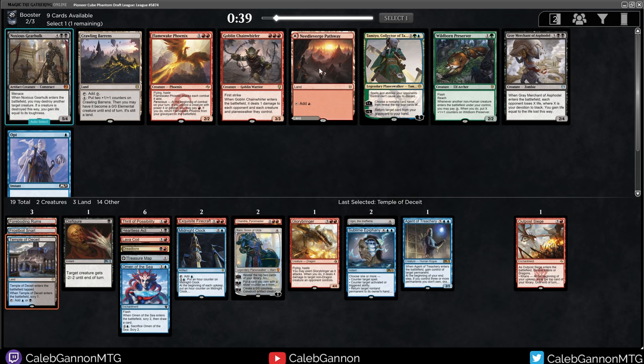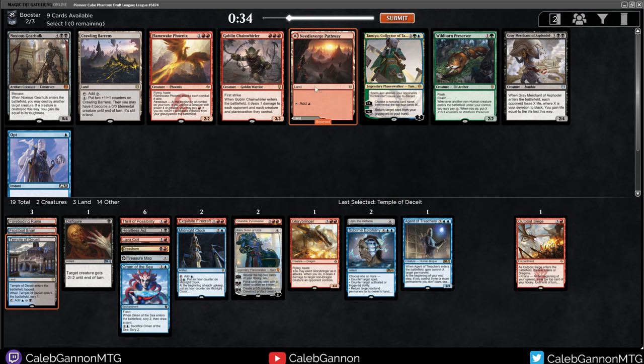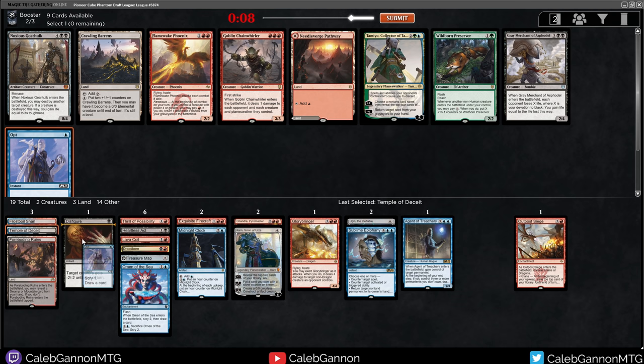I do like Noxious Gearhulk, but Evil Verge looks like a black-red land. Given that that is not a card we can play, we can take the Gearhulk or we can take Opt. Right now black is a very light splash, so maybe double blue isn't out of the question. Right now I have two black sources. I think I'm going to keep my black to a minimum and just take Opt. The other option is Chainwirler — Chainwirler is very good, but that's even harder to cast.